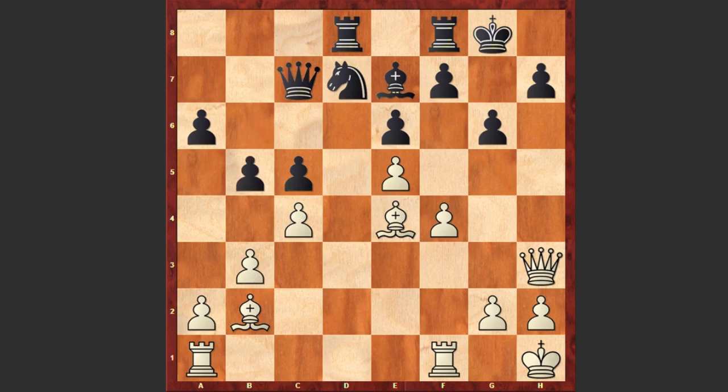After Be4 we see b5 — black is trying to create some counterplay on the queenside, but already it's too late; white's attack is going to be decisive. Instead of b5, f5 could have prolonged the game, though white can play Bf3 with the idea of later playing g4 — white still has a very dangerous attack. Instead we see b5, f5, and this is becoming more and more dangerous.